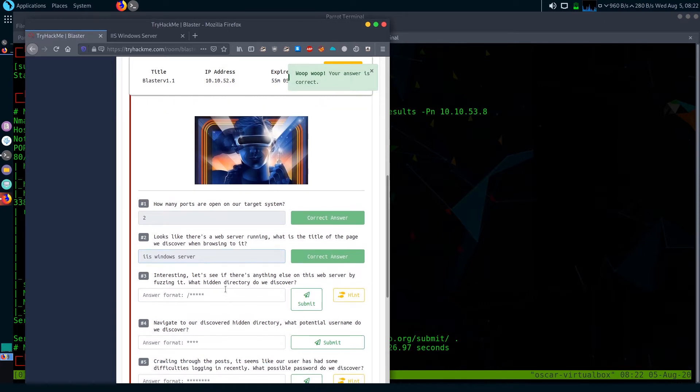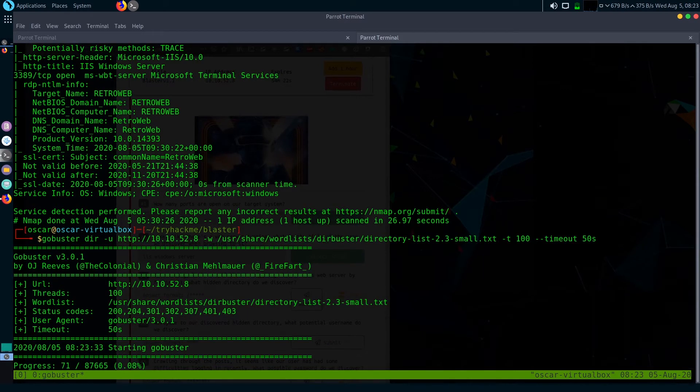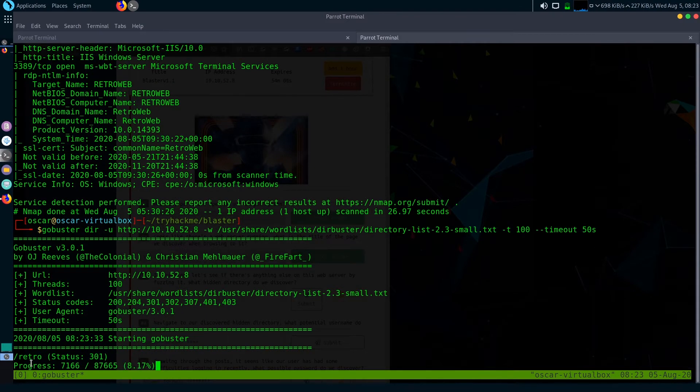The third question is: what hidden directory do you discover? Let's run a Gobuster scan. Type gobuster then the URL, then point to a wordlist. I'm using a dirbuster wordlist — the small one. I'll give it around 100 threads and a timeout of around 50 seconds. Let's run it.